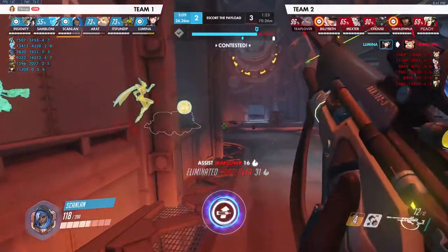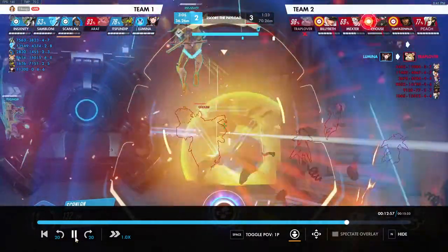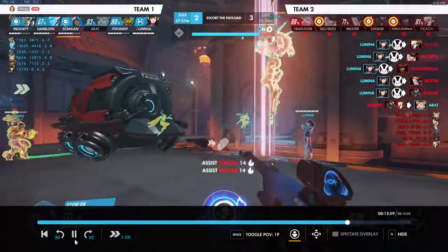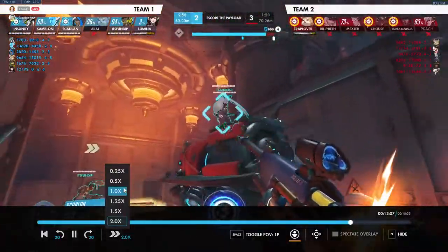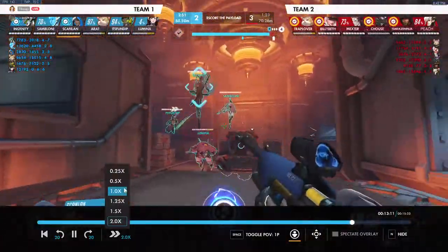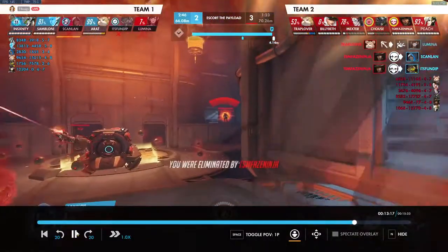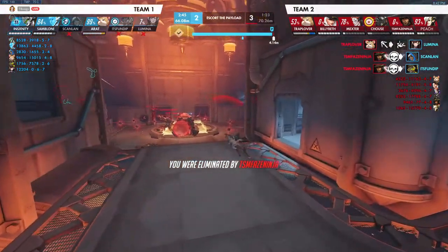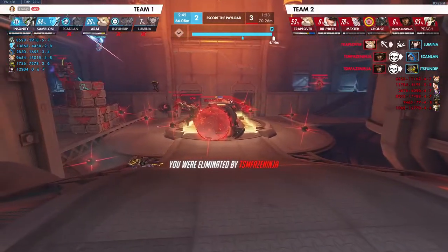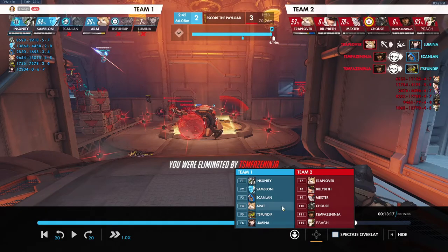Watch the health bar — coming in at low HP again. That's been continuous over and over again, something to keep in mind. We always seem to be coming into fights at lower health than we should be. Standing in the open — watch your positioning. That got us and Lucio killed right as we were about to cap, just because we were out in the open too far.